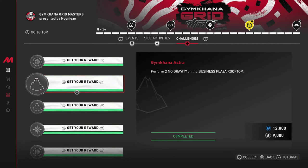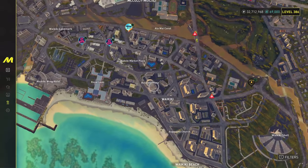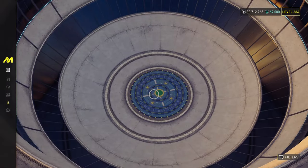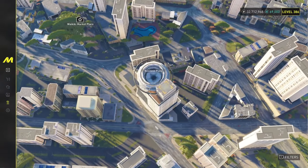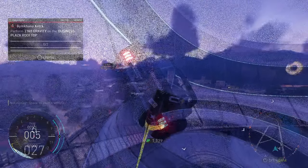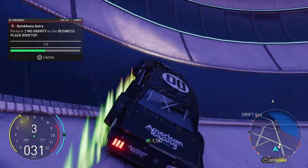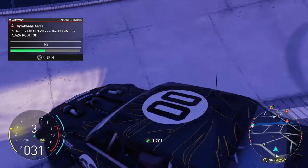Perform two no-gravities on the Business Plaza rooftop. Finding the Business Plaza is fairly simple — it's a weird looking building that almost looks like a UFO in the middle, like a cereal bowl. Spawn over to the skill nearby, make sure the Hoonicorn is your favorite ground vehicle, and aim for the building. Once inside the Business Plaza's bowl, start on one side, go up the other side, hit the e-brake to perform a drift, and go into the air sideways. Do that twice to complete the challenge.